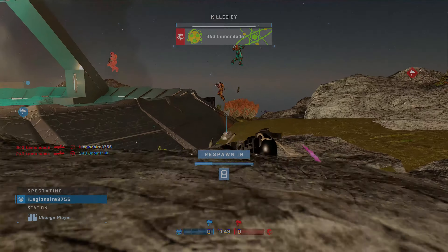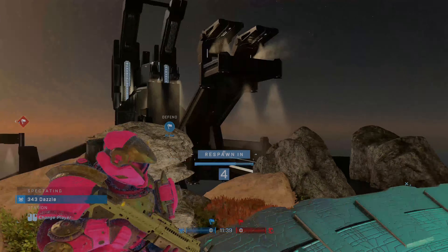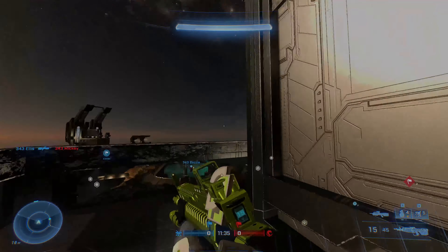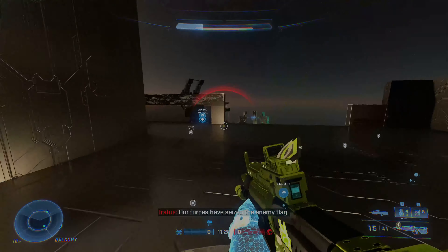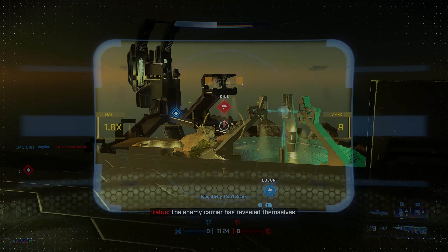You don't want to be top mid in the Halo 2 version of Ascension or Halo Infinite for too long because you will be cleaned up very quick. You want to get to the edges by snipe — the two snipe power positions. If you control Balcony and the other sniper spot, that's where our flag is and they're pulling it.